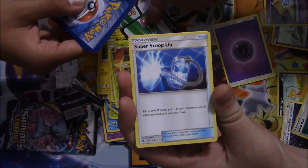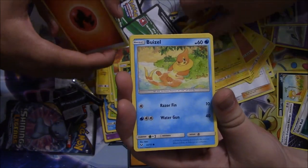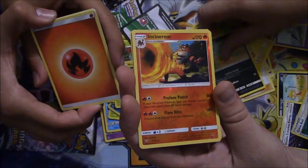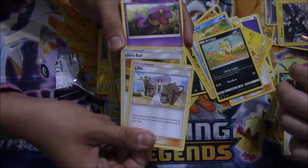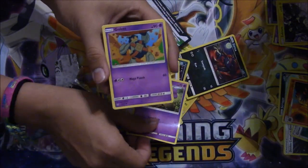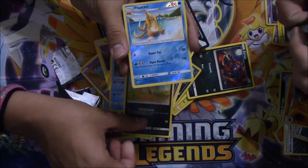They're all white code art. Plusle, Stunfisk, a Minun, a Buizel, Scrafty, an Incineroar Reverse, and a Zekrom. A Tigerpoke, a Pokemon Breeder, a Lillie, an Ultra Ball, an Ekans, a Golett, a Voltorb, a Krokorok, Scrafty, a Genesect.